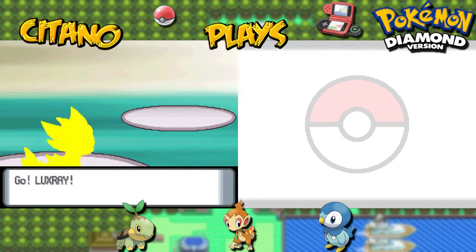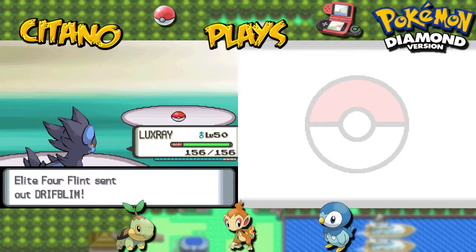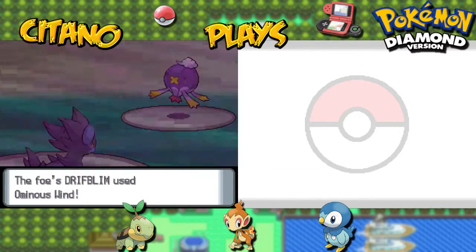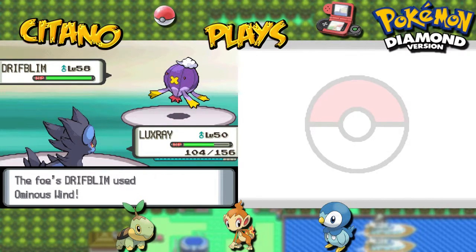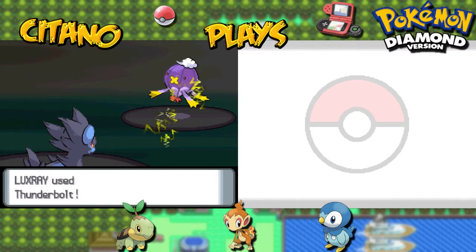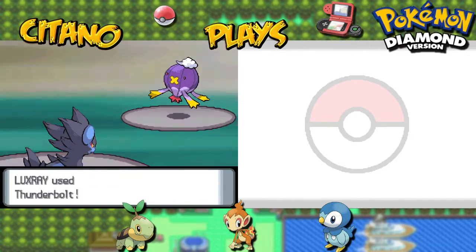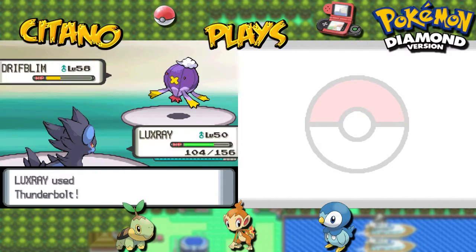It's time to play. So, Drifblim — it's a Ghost and Flying type, so it's weak to Electric attacks. Let's see how it does when I give it a Thunderbolt. Super effective as well. Will it be enough though? Because Drifblim is tanky. More than half — it's about two thirds. So one more hit should do it. Double Team — evasion increases on Drifblim, which means my Thunderbolt might miss. It doesn't. That means Drifblim will perish — a crit as well. Super effective. Drifblim goes down.